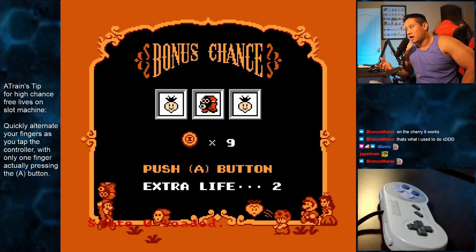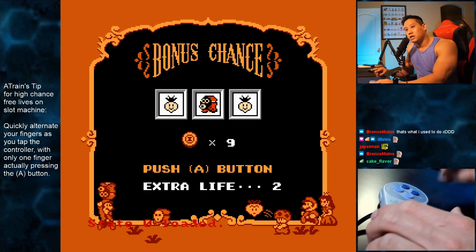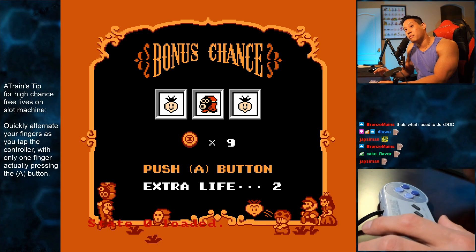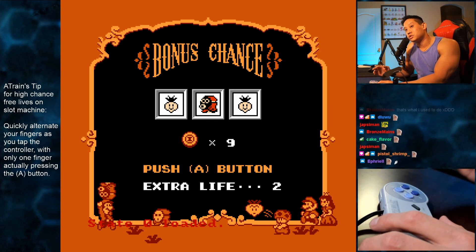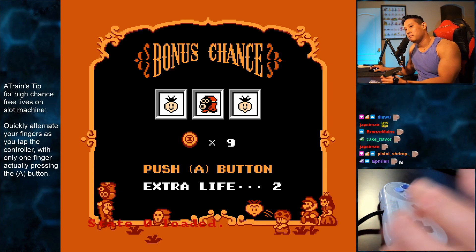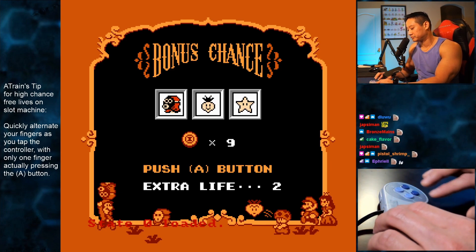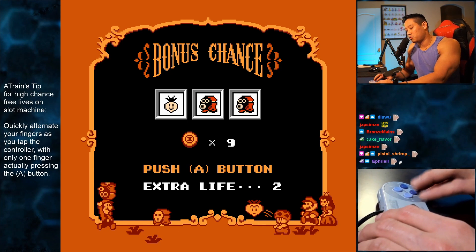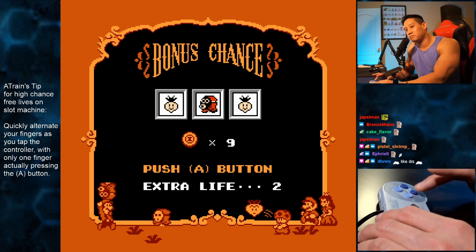I'm using an emulator right now. I've saved the state, but what you can do is actually alternate hitting the button with one of your fingers very quickly. So the slot machine is going and I'm just going to continue to press one of the buttons with my finger and then alternate my fingers tapping the controller like this.